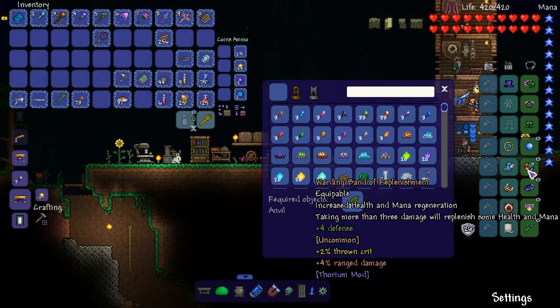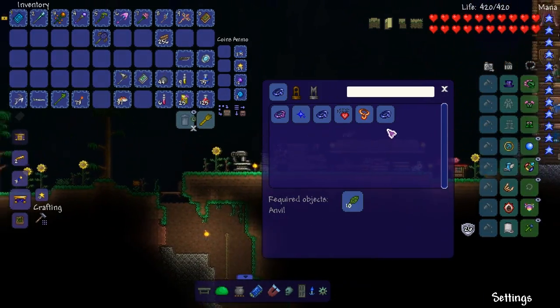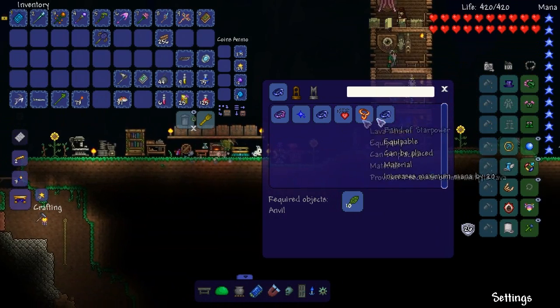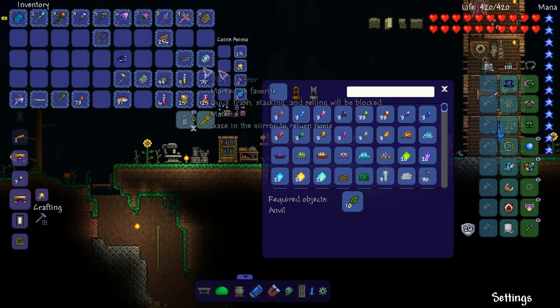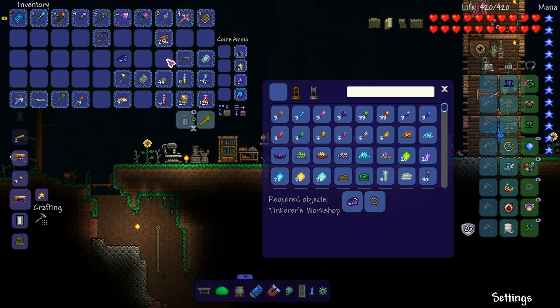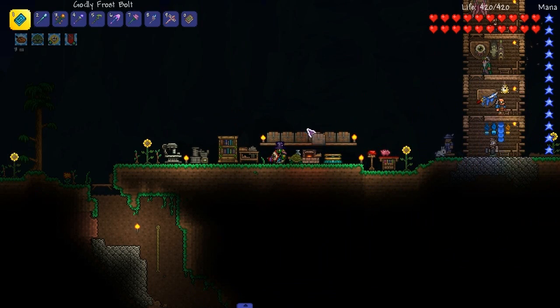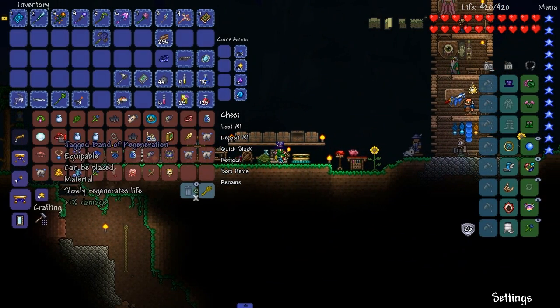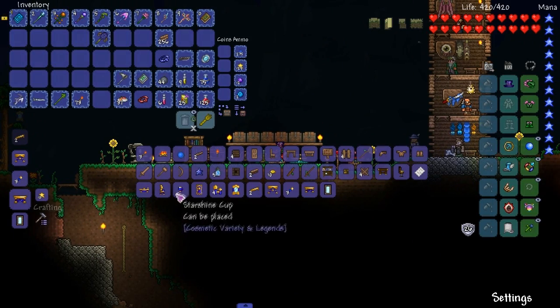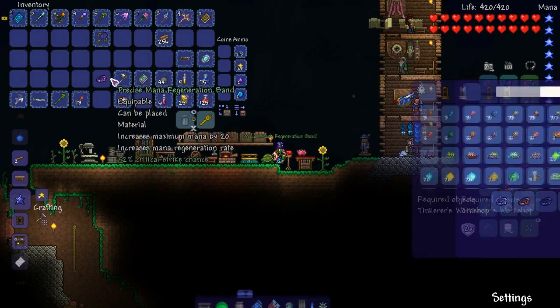I don't think I can upgrade that one yet. That's not upgradable. This — ban of star power. What can we do with a ban of star power? How do we make cuffs? How do we make mana cuffs? Magic cuffs — we need a mana regeneration ban. So we need this. Oh, that's pretty easy to do. I can do that one, I have the required materials. Boom, there we go.